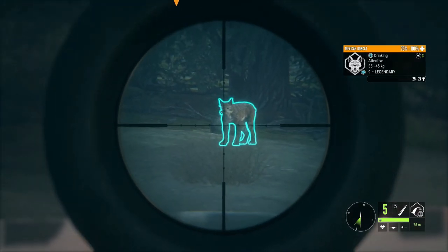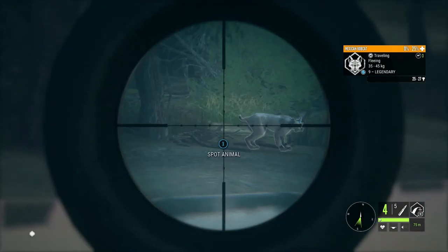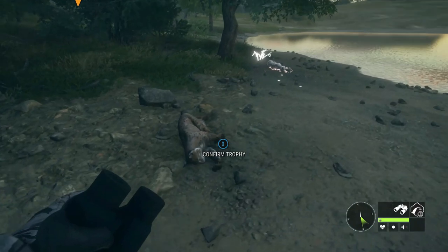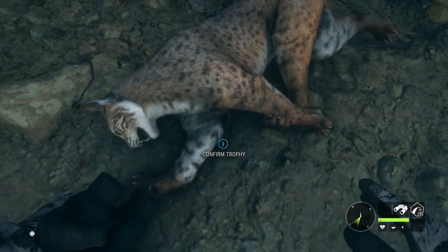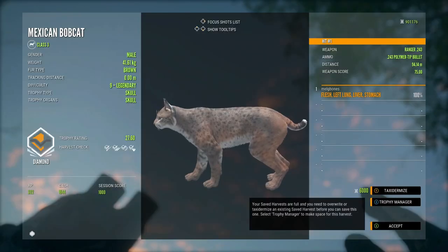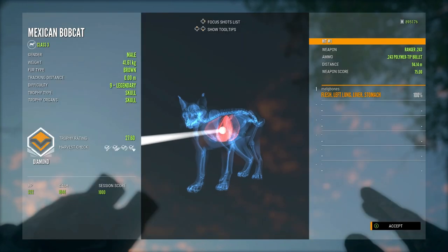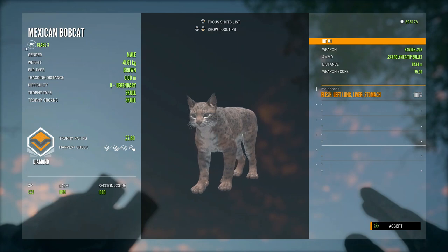So I made sure to come over to him, get a bit closer, and then drop him nicely with the 243. I did also drop the other two cats that you'll have seen me spot, but I took them with the M1 just to get them down. But you can see this is an absolutely beautiful looking cat. The brown fur type is really nice on these guys, and he made diamond at 27.60 — right on diamond requirement. But that is a really awesome diamond.